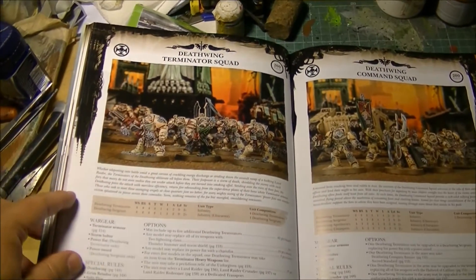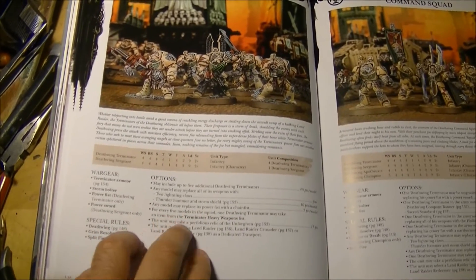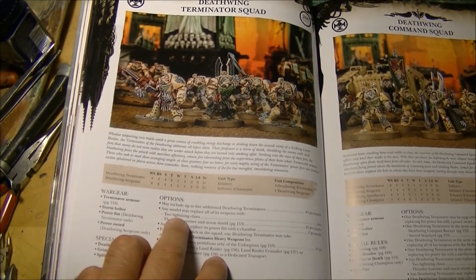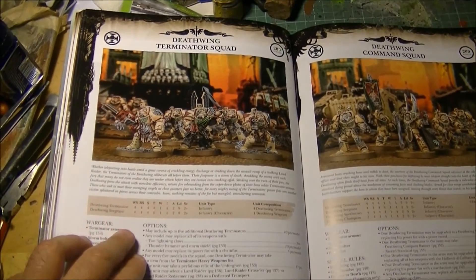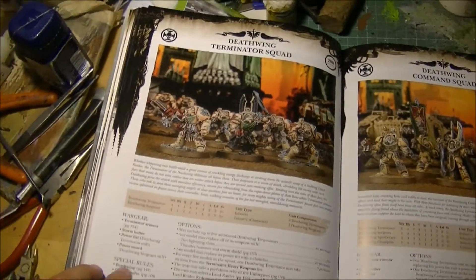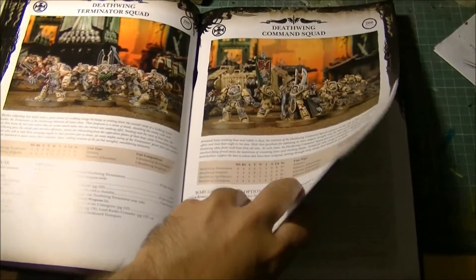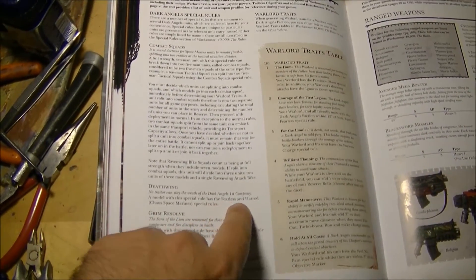The Deathwing Terminator Squad keeps all the flavor — they can be fully personalized. You can have one heavy weapon every five models, chosen from the Terminator Heavy Weapon list. They can also be equipped with Twin-Linked Lightning Claws or Thunder Hammer and Storm Shield. They went down in points, although if you take Thunder Hammer and Storm Shield you go up again. They have the Deathwing and Grim Resolve special rules. The Split Fire is very useful. Looking at the Deathwing rule, it gives Fearless and Hatred (Chaos Space Marines).